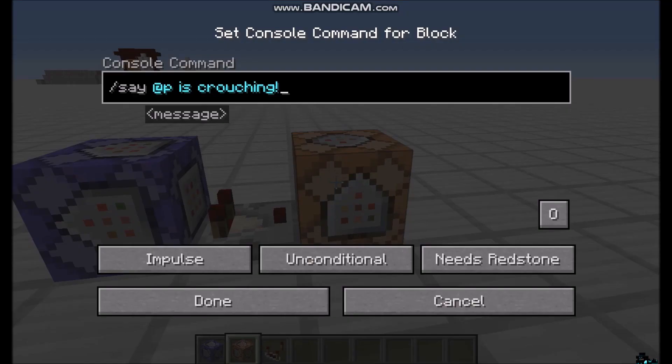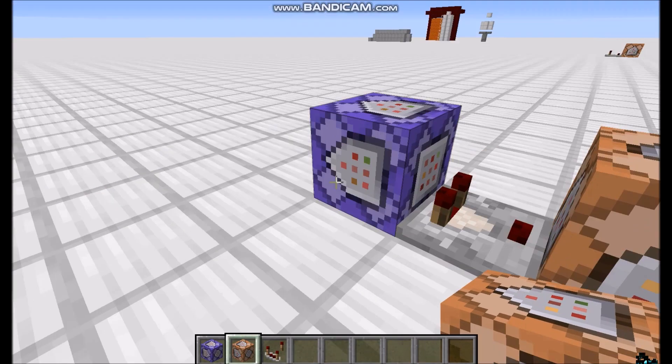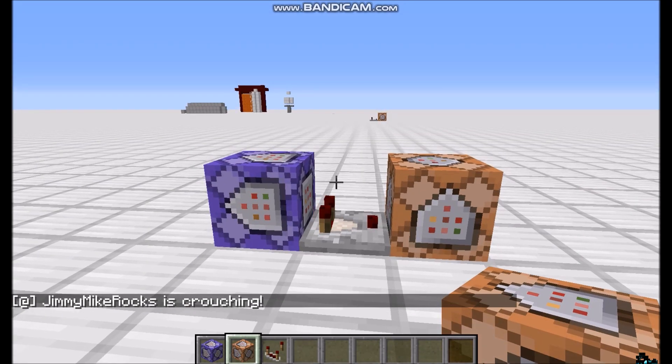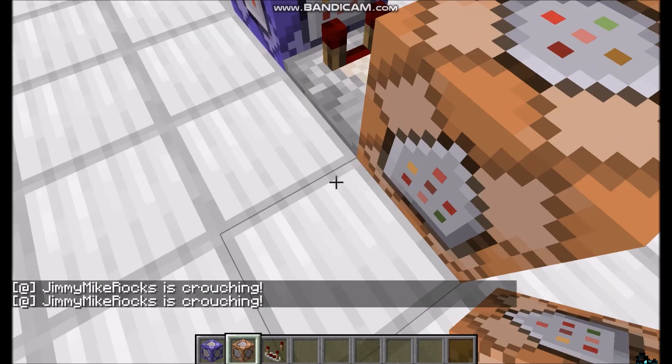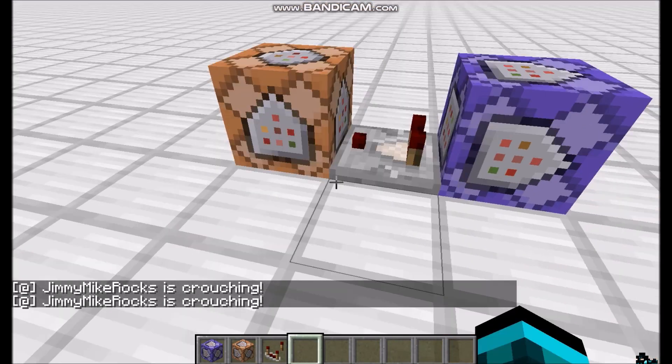What this command block will do is it'll detect the nearest player — so it's kind of a one-player thing — who is crouching. And you can put any command block here, anything you want, so you can make it really custom. When I crouch: 'FearMarkRock is crouching.' This is a really, really simple command and it's pretty fun to do. You can mess around a lot with it.